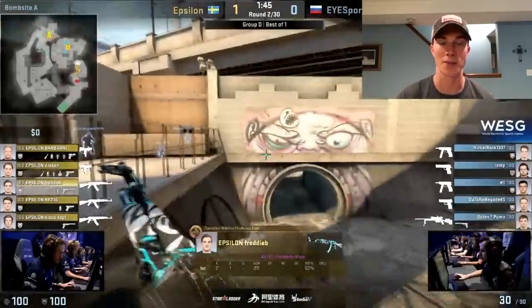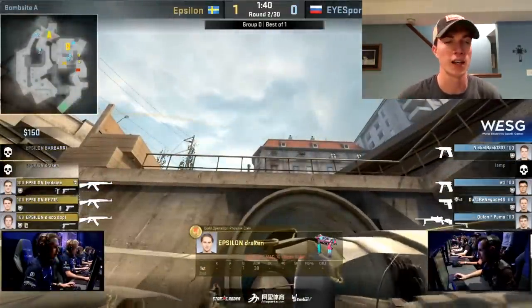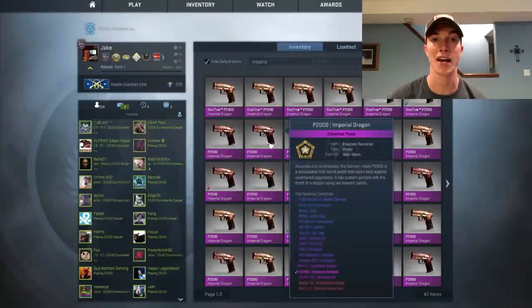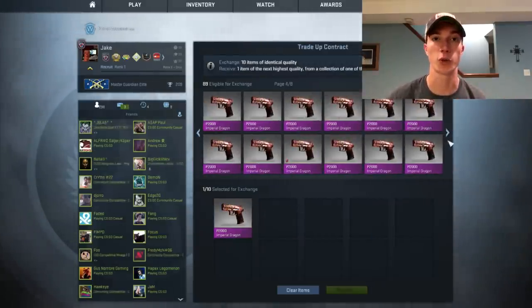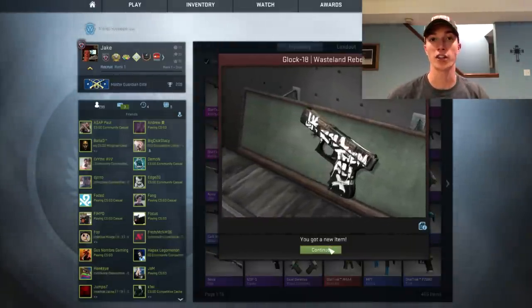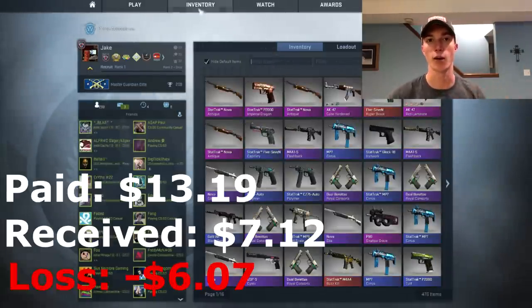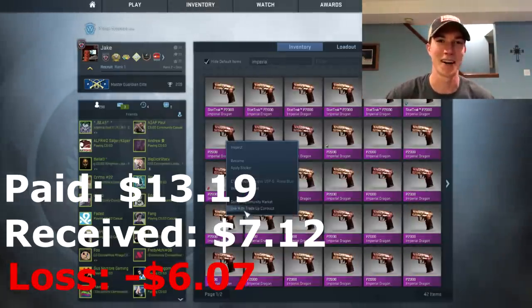For the first attempt I used P2000 Imperials — I'll link all the skins I used for the trade ups below, they're the cheapest pinks you can use to have a chance at the Neo Noir. The first attempt had nine well worn Imperials costing just over $13.80, and we got back a field tested Glock Wasteland Rebel worth just over $7 — so right away we start off losing money.